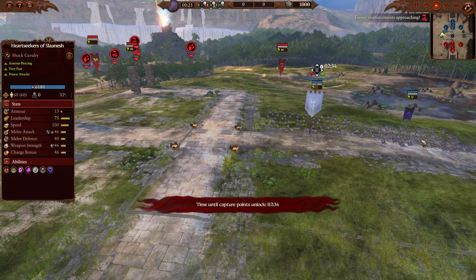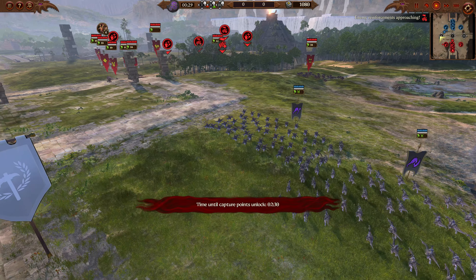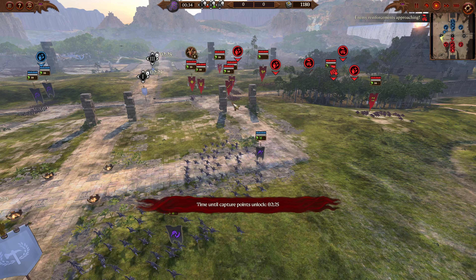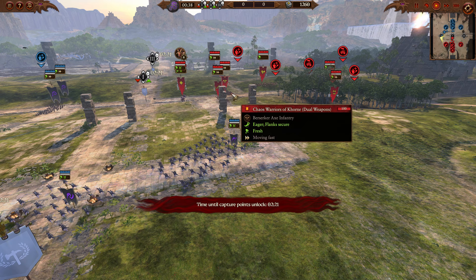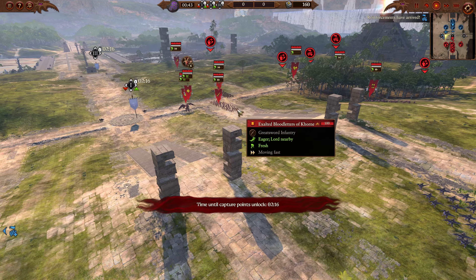Now, Hellstriders and Heartseekers are going to push forward. Heartseekers can be very good in this matchup. They can also take a lot of damage very quickly, so they'll have to be careful staying away from some of those high damage targets. As long as they can get a side or rear charge, they will wreck even Exalted Bloodletters. But they definitely don't want to be countercharged by the Exalted Bloodletters.